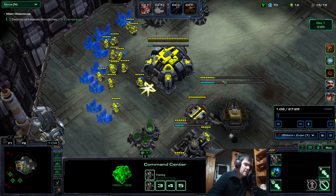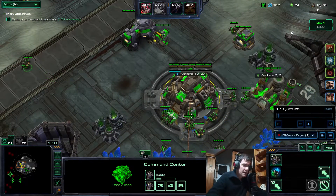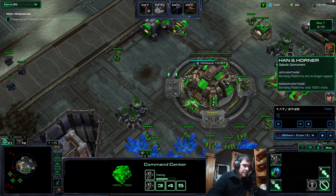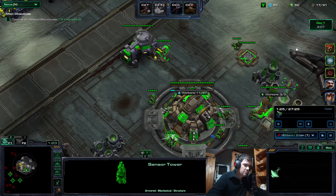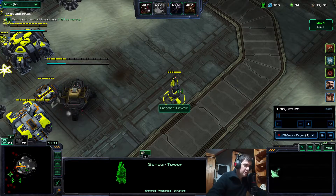My ally was a Weapon Specialist. I would have probably gone Grease Monkey, but okay, it's okay. And I was Galactic Gunrunners. Some people like to go Galactic Gunrunners normally on Dead of Night because you have more platforms.